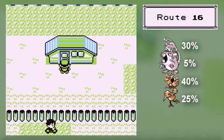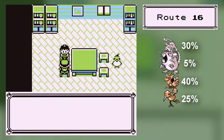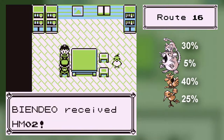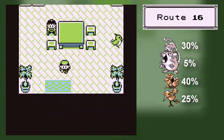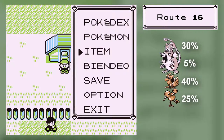Like, you can't head south from here, but technically if you have Cut, you can get this right away, and I don't know why I never got this. Because you know what this person does? She gives you HM02. You know what HM02 does? You can fly to any town you've been to. It will make my life a lot easier.